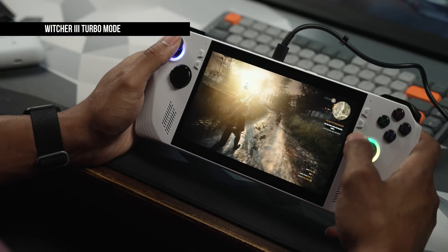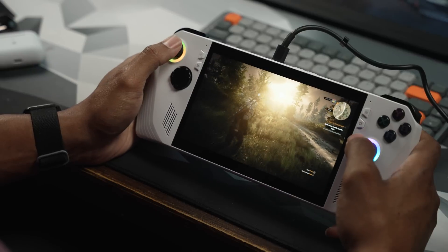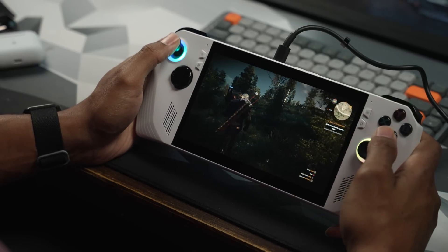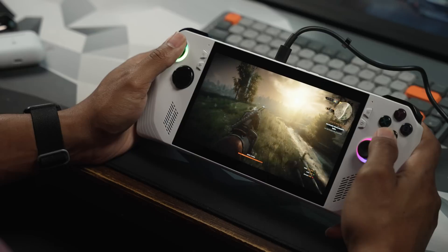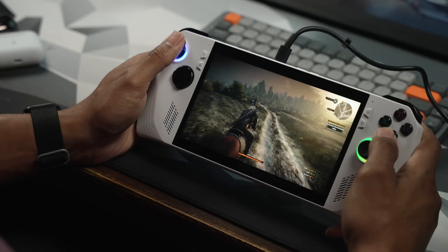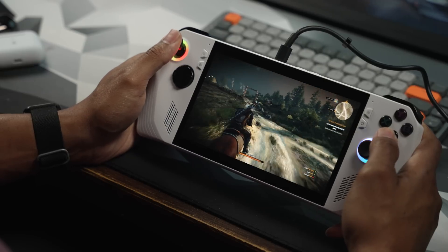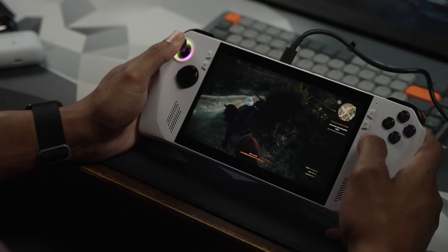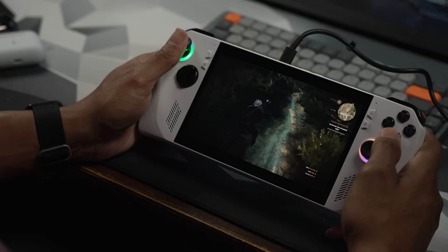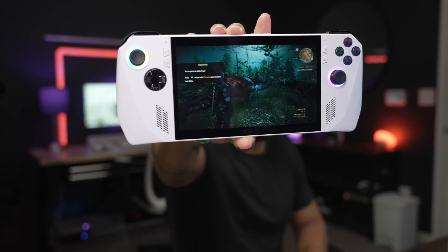I played The Witcher 3 yesterday for about an hour and really enjoyed it. However, because this is a PC and not a dedicated handheld, you can't enjoy the 1080p screen to its full capability in every game. You can't just load Witcher and play 1080p at 120Hz — you have to play with different settings. To play triple-A games decently, you need to be plugged in and using maximum power output.